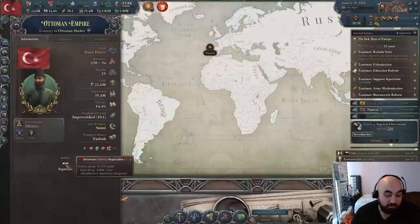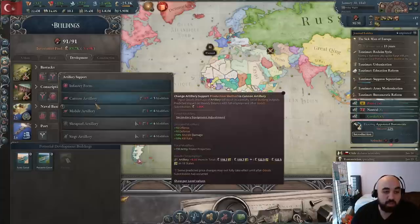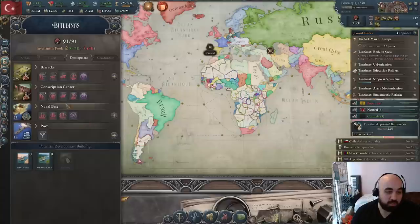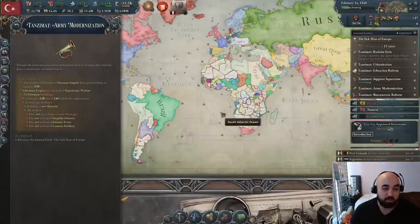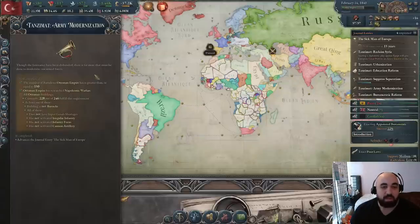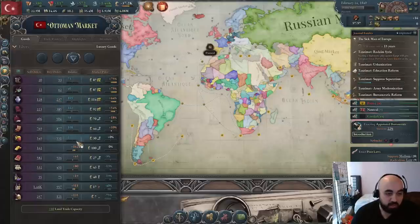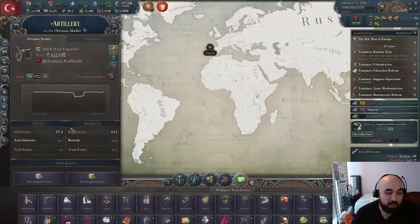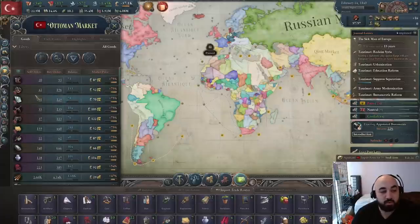As far as infamy goes we do have a little bit. Since we got Napoleonic infantry we'll be swapping up to online infantry and mobile artillery with everyone, which should proc Tanzimat. We do need some conscription centers on other production methods. We have to not have shortages of our goods, so we'll look at what we're running shortages of in addition to coal, which we'll import. We can get weapons pretty profitably from the Russians, and once things fully kick up they'll be in good shape.